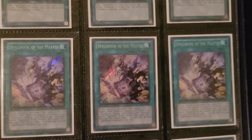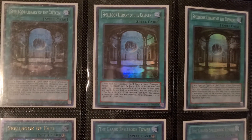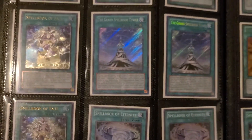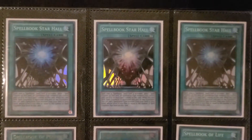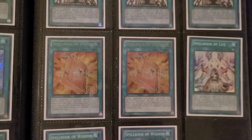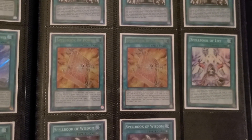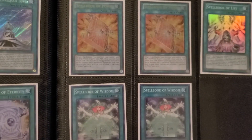We've got the Secrets, the Master, and the infamous OG first edition Spellbook of Judgment. We have more searching with the Crescents, double Fate, double Tower, double Eternity, and three Star Hall. Two Ultimate Powers. One Life and two Wisdom. I do have the Cursed Seal of the Forbidden Spells — the OG Common first edition — in my Spell and Trap binder. Keiner did play at Worlds rather than Nationals, but I do have his entire Nationals and Worlds builds, including the Wing Blast.